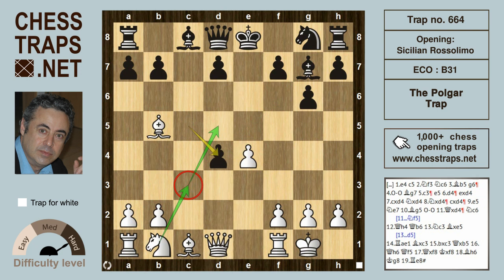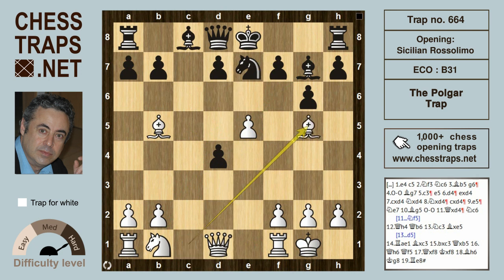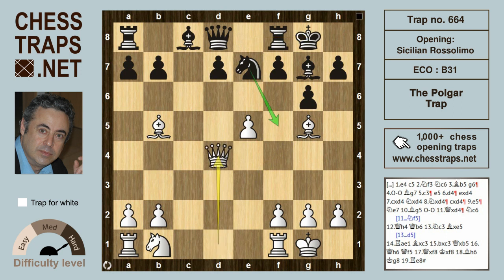Polgar plays energetically with e5, which blocks the bishop's defense of the pawn. If the bishop were to capture on e5, Re1 looks like a serious threat. Black develops with knight e7, and after Bishop g5 pinning the knight, black castles. Polgar now recaptures the pawn on d4.